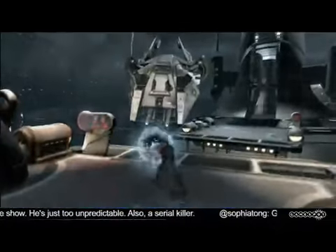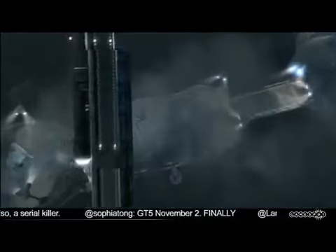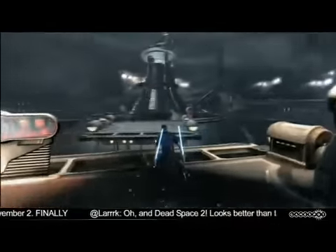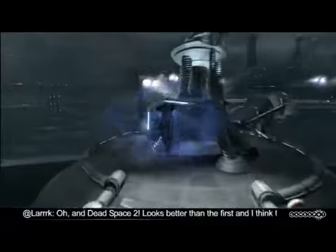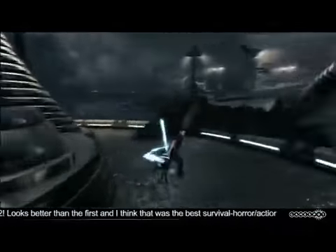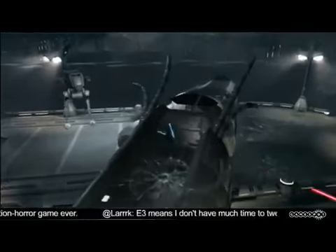Here we're using Force Grip to take down an Imperial gunship and actually use it to create a bridge to move from one end of Kamino to the other. How terribly convenient. And I noticed while he was shaking that around, stormtroopers went flying out of it. Adding a little bit of comedy to a game that truly has a very dark story was important to us — we feel that's part of Star Wars. That gleeful use of power is what people loved about Force Unleashed.